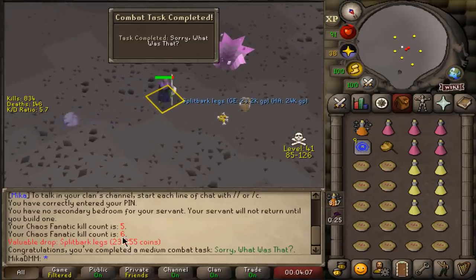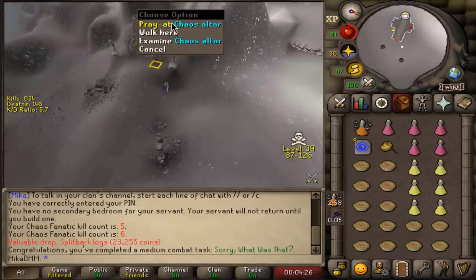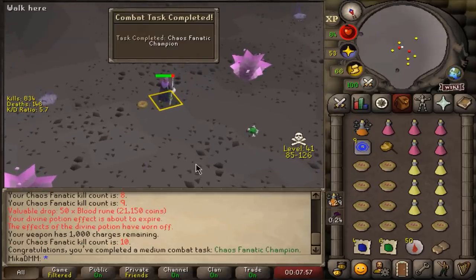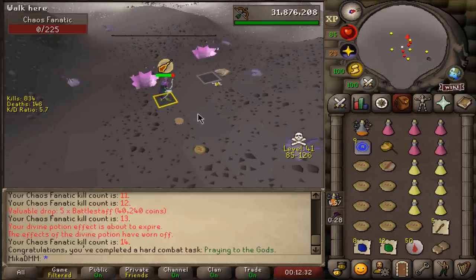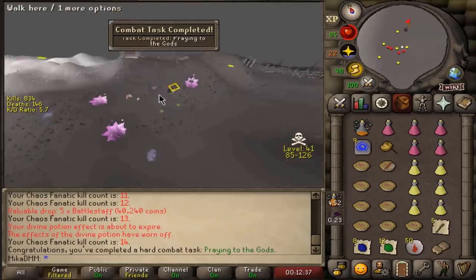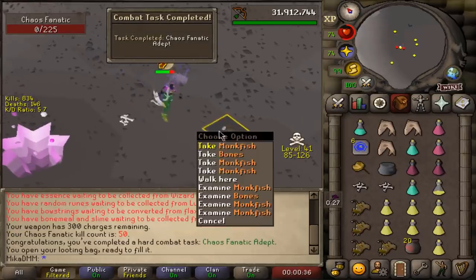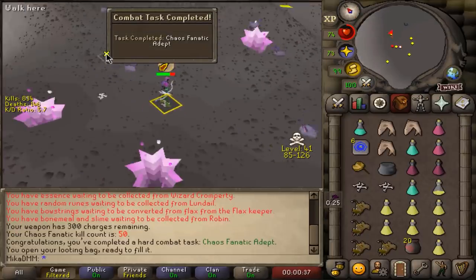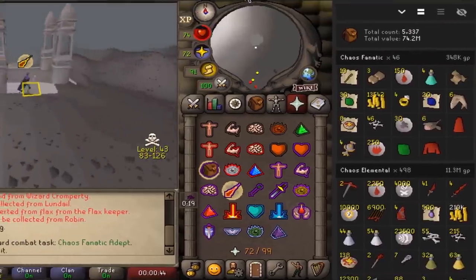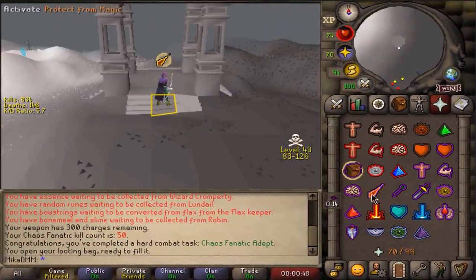That task is now completed on six kill count. I forgot the looting bag this time around, so I'll be leaving some loot on the floor. Chaos Fanatic Champion - that's the 10 KC. This should be kill number 10 in the wilderness - and there you go, it worked. This is going to be the end of the Chaos Fanatic session. It took maybe about an hour and it is done - we made 340k out of 46 kill count. Another boss completed.